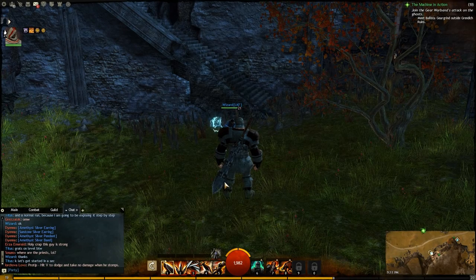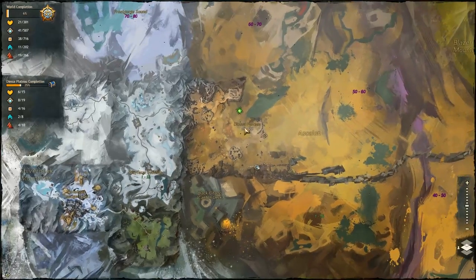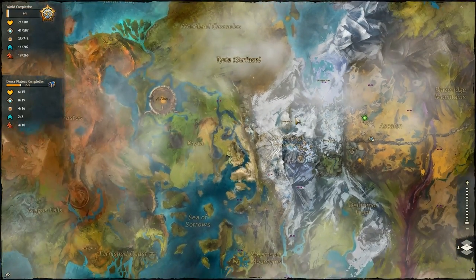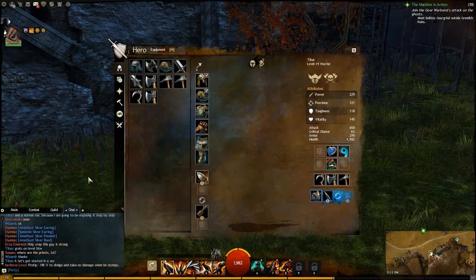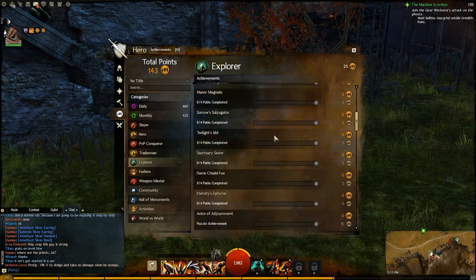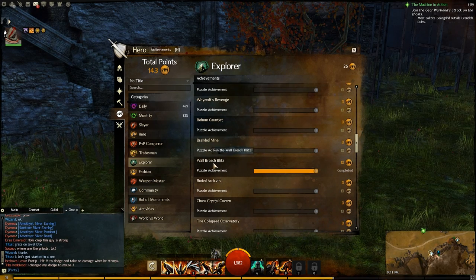Hey, what's going on YouTube? Right now we're doing a jumping puzzle in the Deessa Plateau, which is right next to the Shiver Peak Mountains in Askelon. If you're a Charr, you might recognize this area. Anyway, the achievement that we're going for is called Wall Breach Blitz.